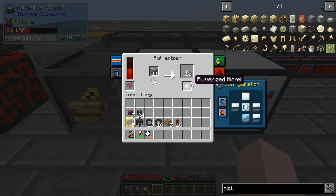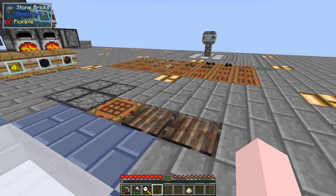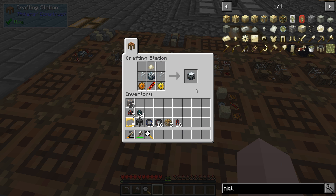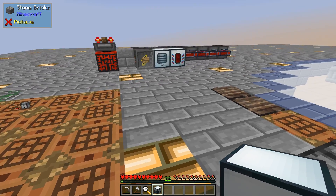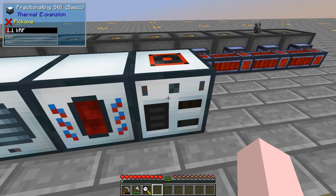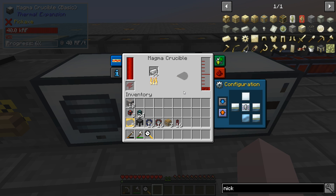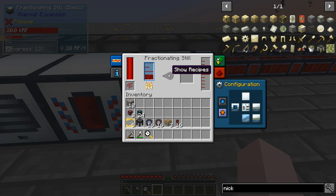We got a nickel - that's all we need. Let's save the rest of that ore. We've got our one nickel. We come over here, put the nickel in, and we've got ourselves a fractionating still. We want input there and output there, and it's starting to do its thing.